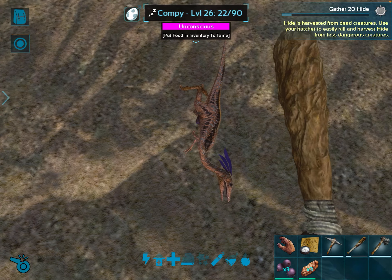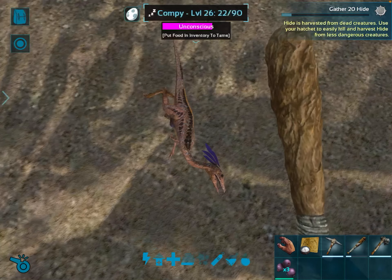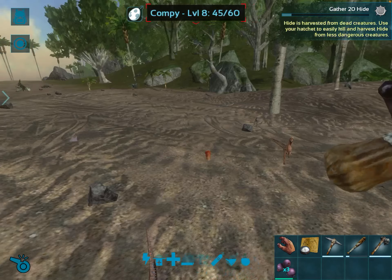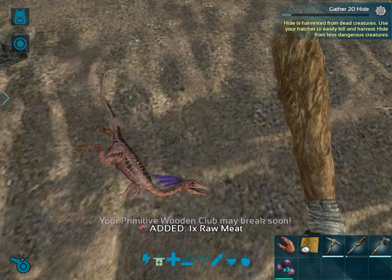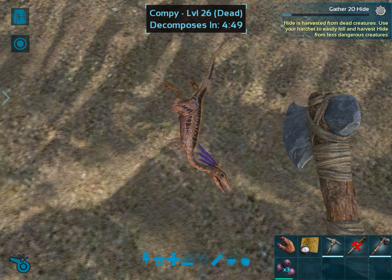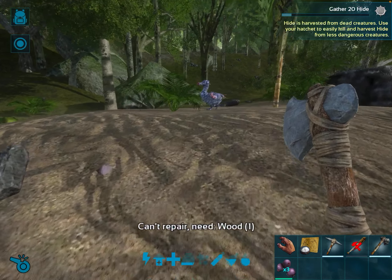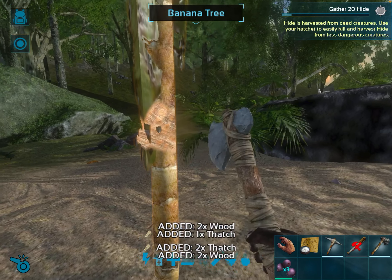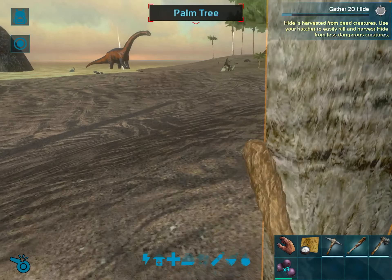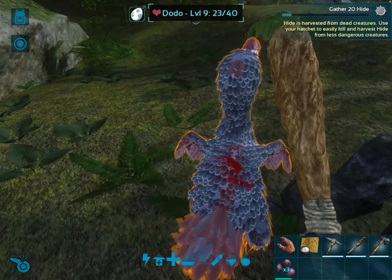Die! Where is my meat? Have some meat. What do compies eat? I'm taking my meat back, mate. I need wood for my bat. Dang. I need to tame my dodo. This level 9 dodo is really nice looking, so I'm going to tame it.